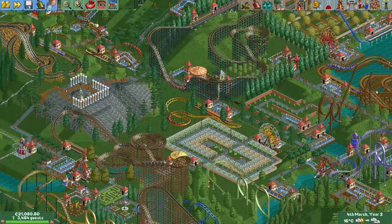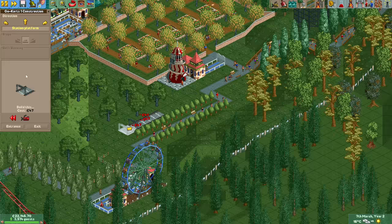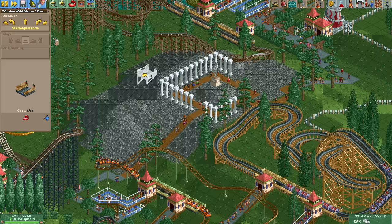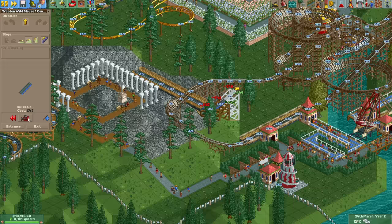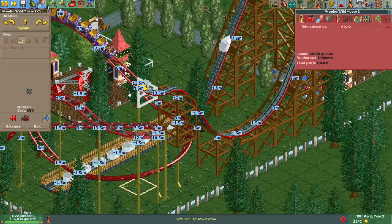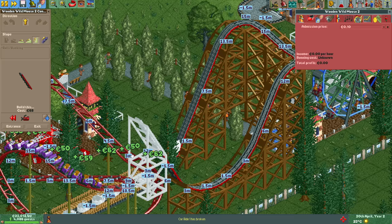We will probably never get the soft guest cap above the guest count again, but that's no reason to stop building. Let's continue with the newly unlocked go-karts. For pay-per-ride parks, the go-karts are pretty bad because of low throughput, but since guests pay for the entrance here that's not an issue. A bit later we unlock the wooden wild mouse coaster — we shall construct one on the rocky hill and another in the same corner as the red steel mini coaster. We do still need rides to keep all the guests occupied, so we need to keep building at a steady pace.